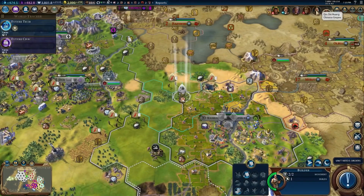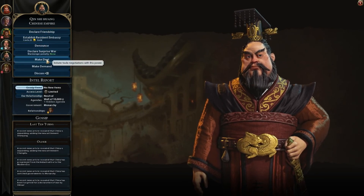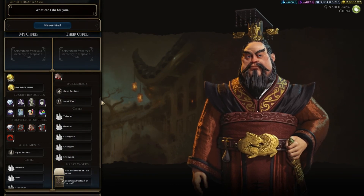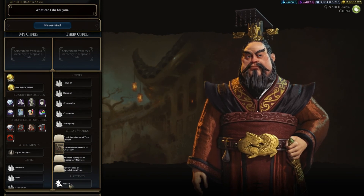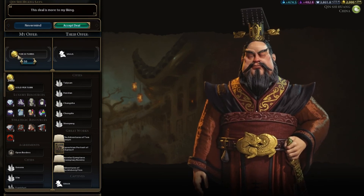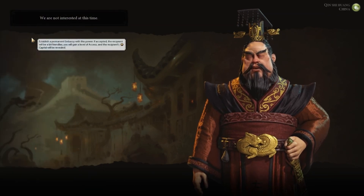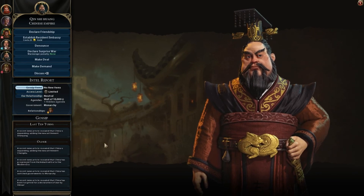I want to talk to China. See if there are any deals we can make to make things better - anything that I might want from him. Which, obviously, he has nothing. But I really like Ulrich. He wants 50 gold for 30, that's not gonna happen. He's not interested in Embassy. Not surprised.